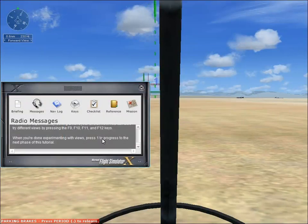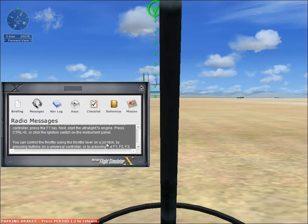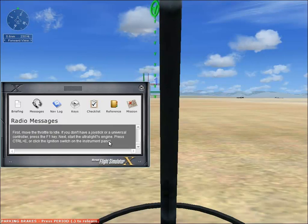Yes, I am ready. You can control an aircraft using a joystick, a universal controller, the mouse, or the arrow keys on the keyboard. Time to go flying. You're going to start the engine, release the brakes, take off, fly through the gates, and then land again. First, move the throttle to idle — if you don't have a joystick press the F1 key. Next, start the ultralight's engine: press Ctrl+E or click the ignition switch on the instrument panel. You can control the throttle using F1, F2, F3, and F4 keys on the keyboard. Ctrl+E.